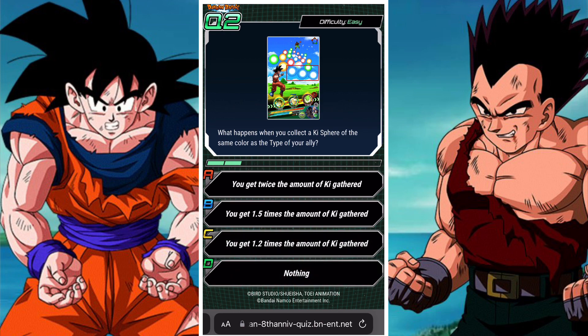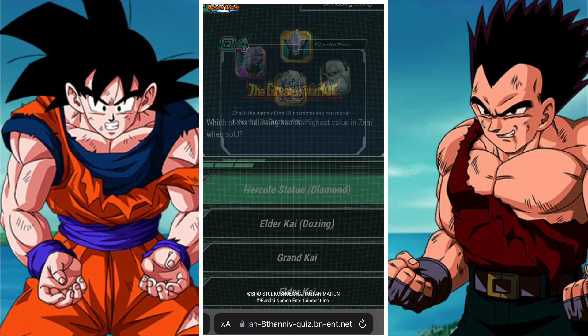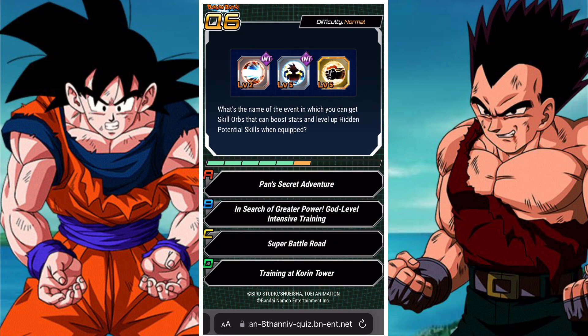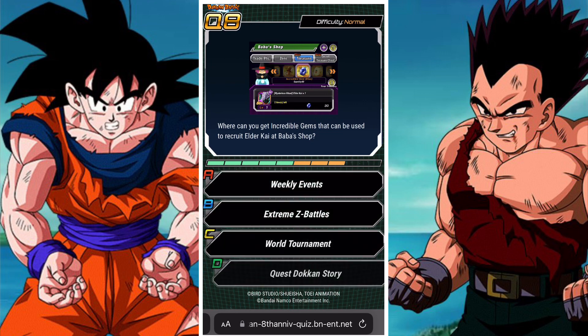The training location question we've done, the ki one we've done. This is new: which of the following has the highest value in Zeni when sold? It has to be the Hercule Statue — all the other three are super attack items. Next: what's the name of the event in which you can get skill orbs that boost stats and level of hidden potential skills? It's going to be God Level Intensive Training. You can get them from Super Battle Road or is it only ESBR? I think it's only ESBR that gives them as mission rewards, so it'll be God Level Intensive Training. Also: what particular requirement has to be met? Two hidden potential paths need to be opened — this is the most obvious one, making you get incredible gems that can be used to recruit Elder Kais.